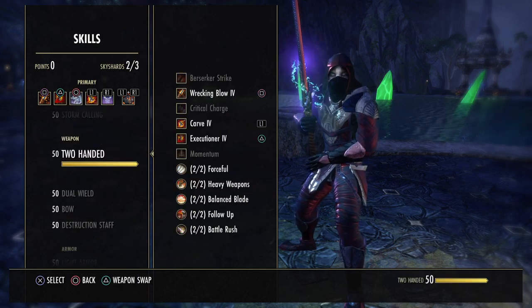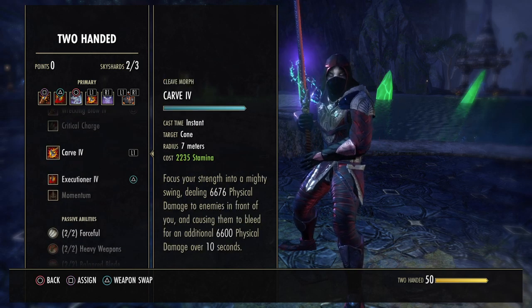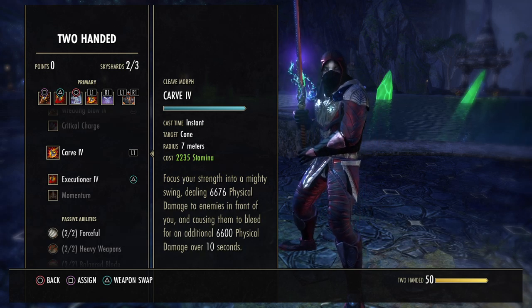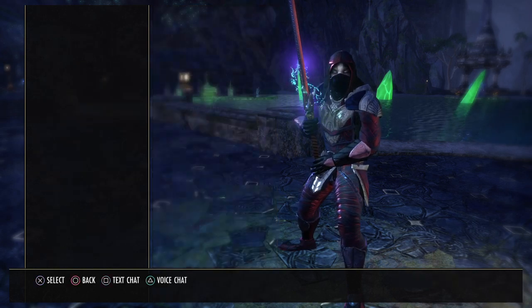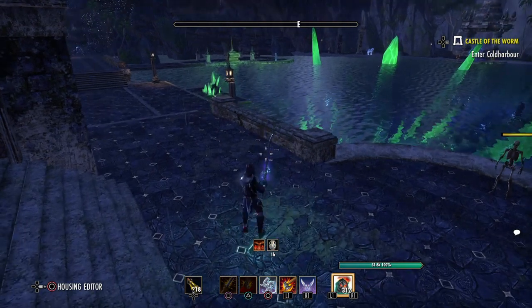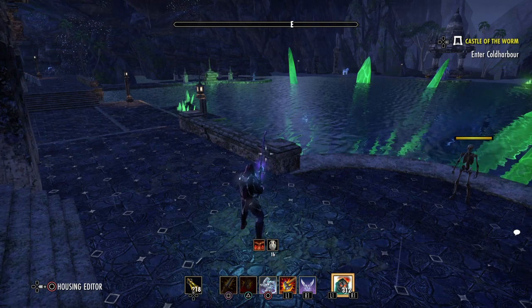Next up is Carve, also from the two-hander skill line. This is an AoE cone — he swings the sword around in a cone, and everything in front of you will take physical damage, and also for 10 seconds will get a bleed effect on them. It's pretty simple — just swing the sword and everything in that cone will get a bleed on them, taking damage over 10 seconds, plus physical damage on the initial hit.